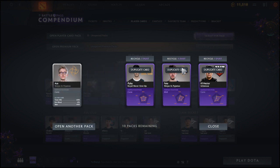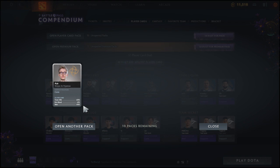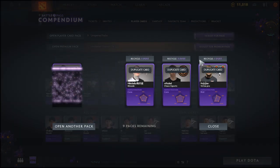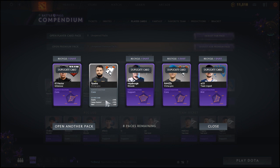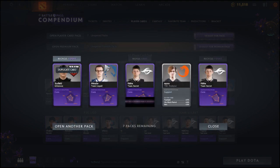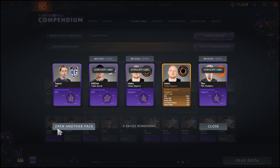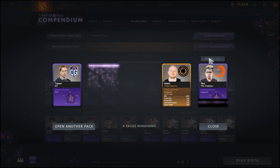We got Ace from Ninjas in Pajamas — that might actually be the final one to fill out that team! We've got enough for another premium pack. Nine packs remaining, no stopping now. Nine Pasha is the silver in the pack from Virtus Pro — good, we need to fill out those silvers. We also get Miracle to fill out Team Liquid and Nisha to fill out Team Secret — three out of five fresh new cards! Next pack: Misery's duplicate, but also Misery in gold from Chaos Esports, and OG's Topson to fill out the OG team!